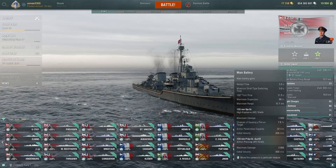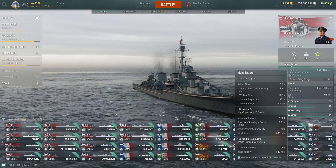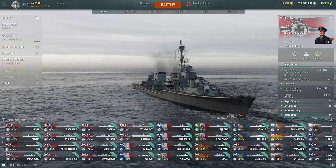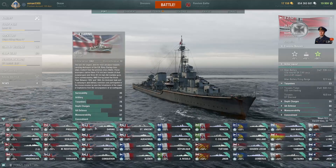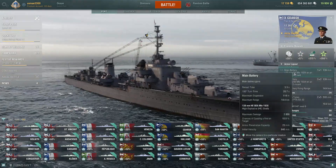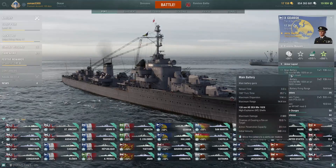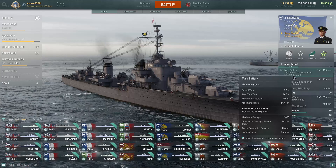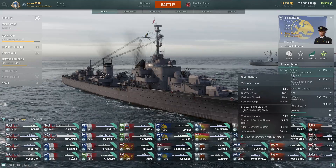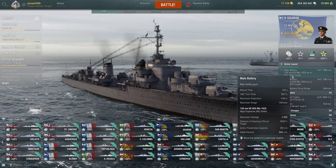The Z-52's gun power is not easy to understand — its AP characteristics are a bit special, HE pen is low, and alpha damage is low. There are some complexities that might be complicated, which is why Gdansk and Daring are a lot easier to play. Gdansk especially only has HE shells, so you don't need to think about ammunition types — no AP exists, so you just shoot HE, learn the gameplay and playstyle, and then move on to other tech tree lines.